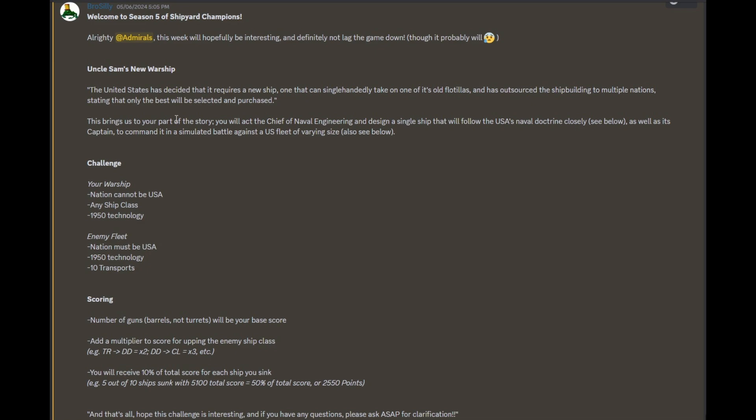Today I basically saved one frame from the video so you can read along with me. Today's episode is Uncle Sam's new warship. The United States has decided it requires a new ship — one that can single-handedly take on one of its old flotillas — and has outsourced the shipbuilding to multiple nations, stating that only the best will be selected and purchased. This brings us to your part of the story. You will act as chief of naval engineering and design a single ship that will follow the USA's naval doctrine closely, as well as command it in simulated battle against a US fleet of varying size.